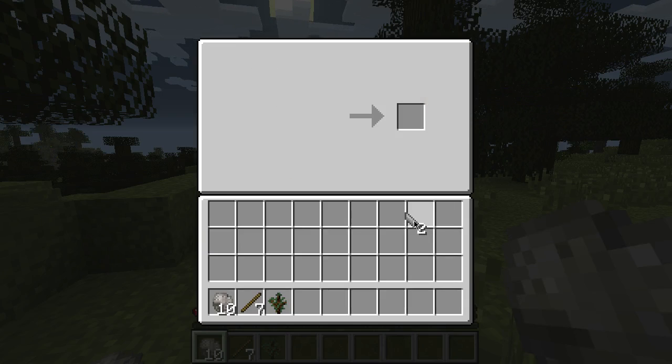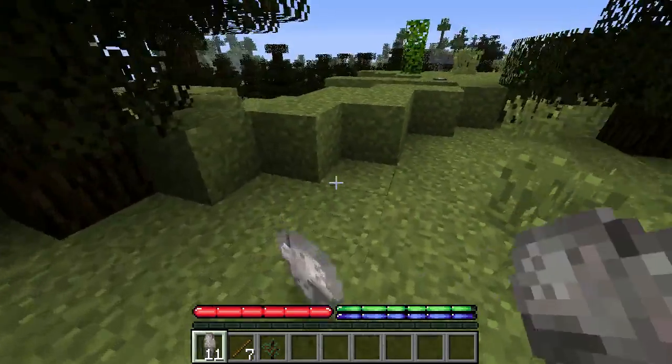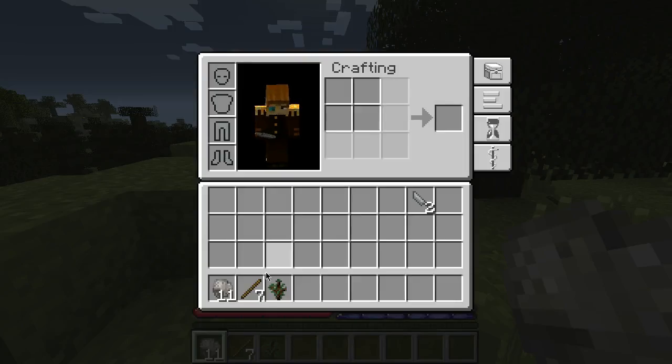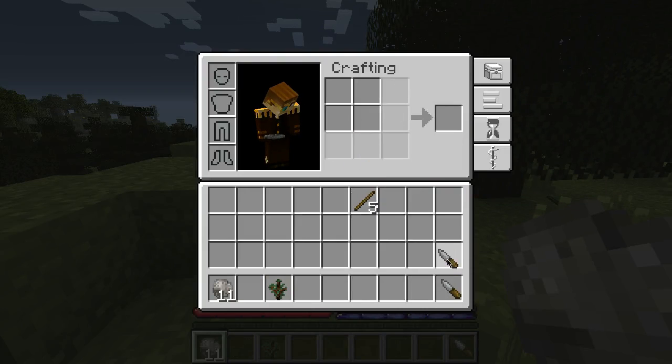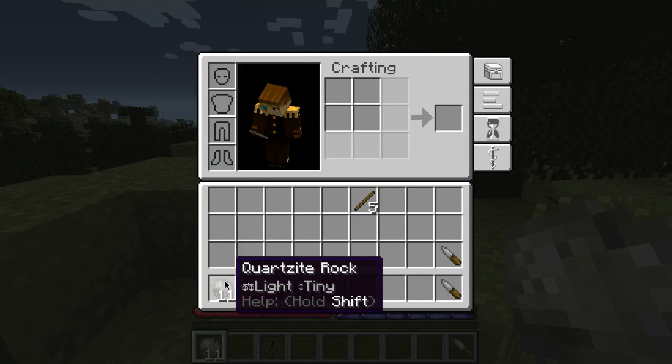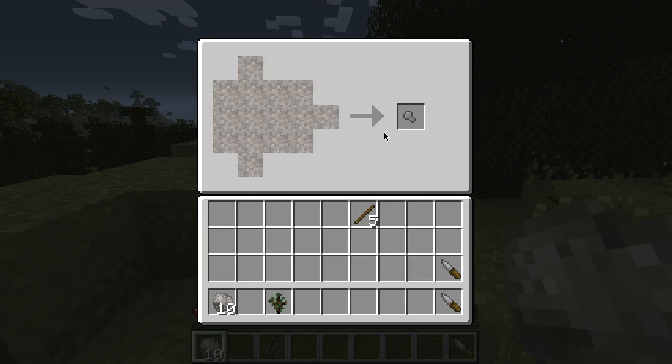To craft, I right-clicked with this quartzite in my hand, and now I'm going to make a weapon. Let's make a couple of stone knives — excellent. I need to make an axe, because an axe is basically a weapon. That's how you do axe heads.